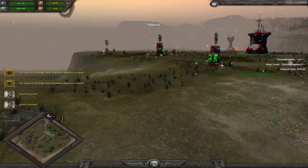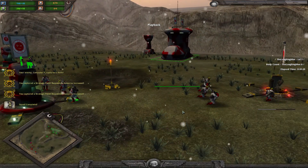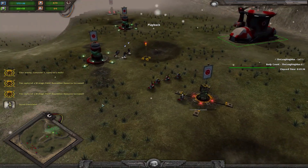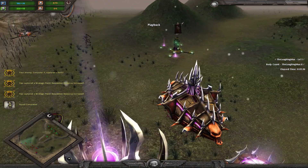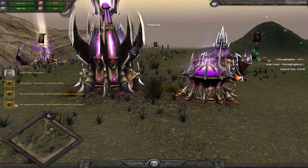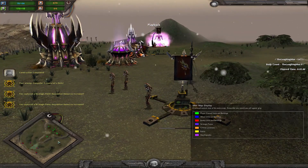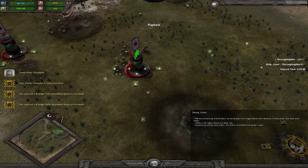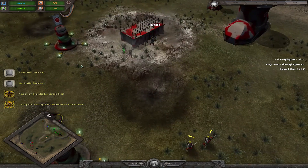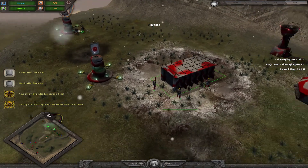Outpost stuff is enabled too. There's one thing with Steel Legion I want to show off later — an exploit you can do. Those of you who've watched all my videos probably know of it already, but I wanted to show off what can be done with it, because it's pretty hilarious.